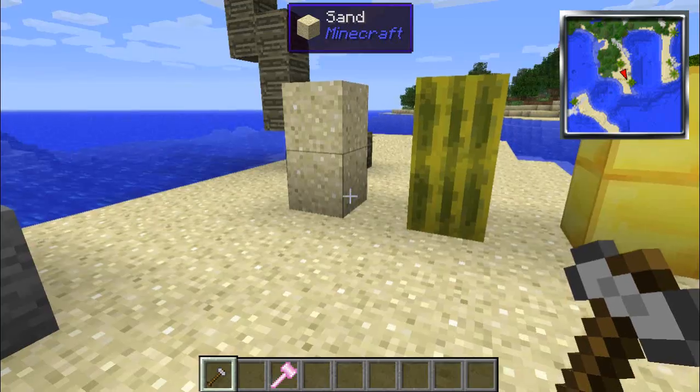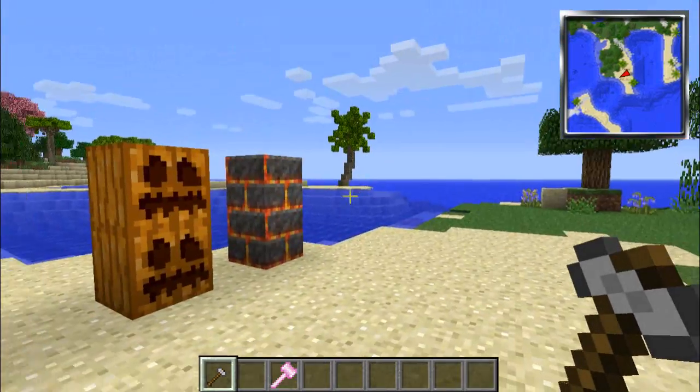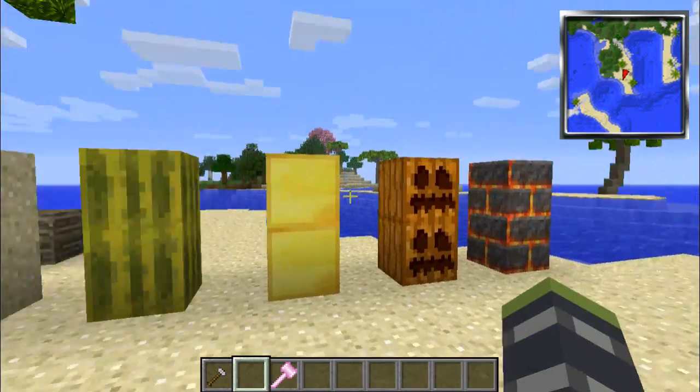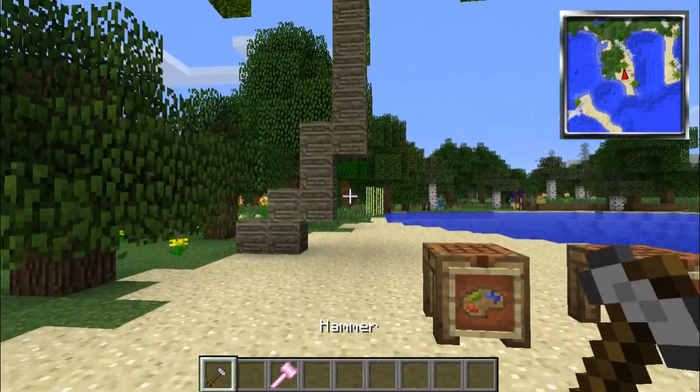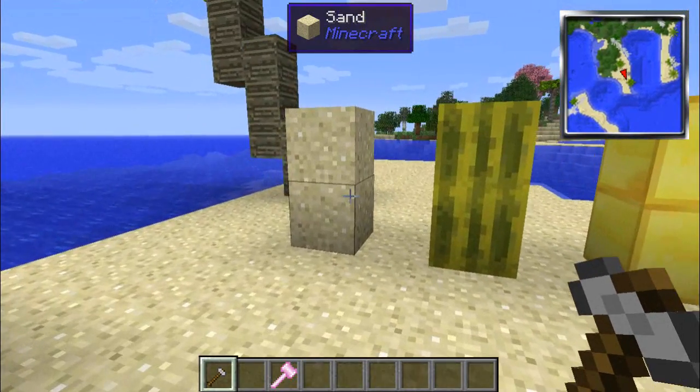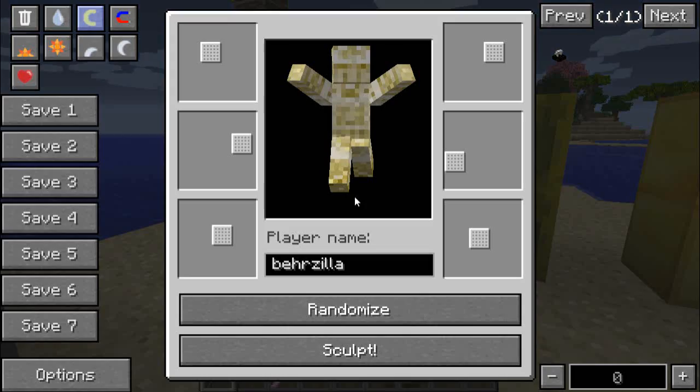You come across a tall block of anything - I'm just showing you that it works on anything. I just wanted to show that it can do pretty much any material. So first off, you right-click with your hammer and as you can see you have all these options. And also your player's name shows up.